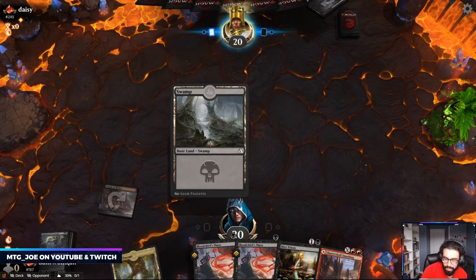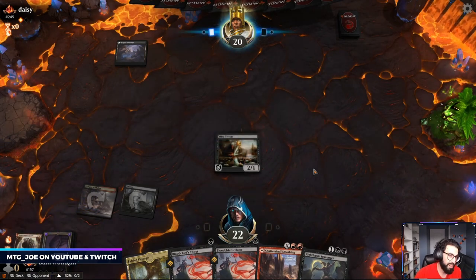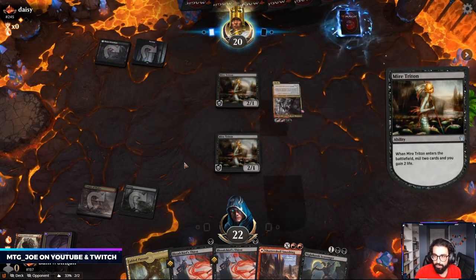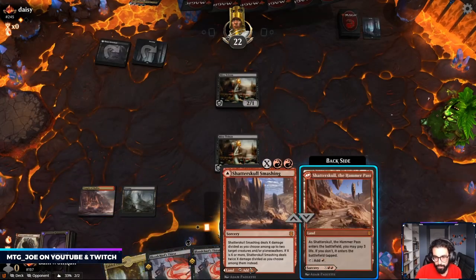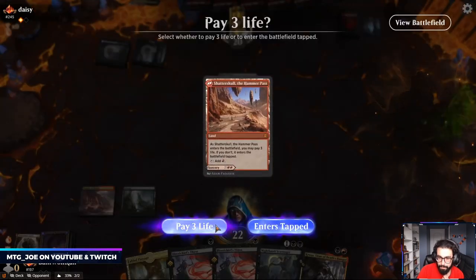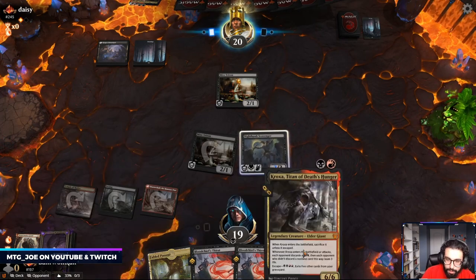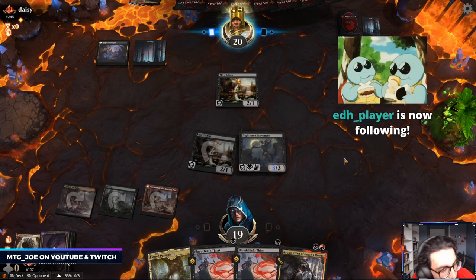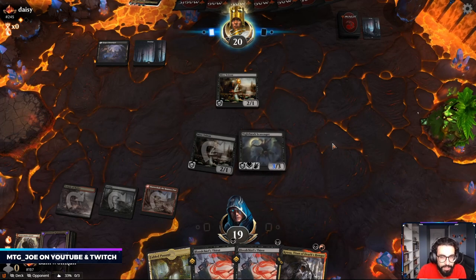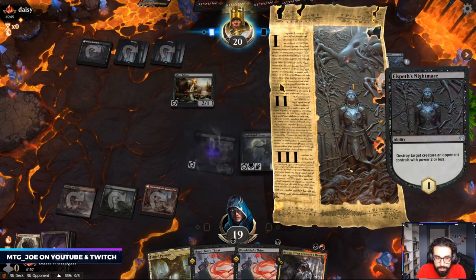So we'll go Mire Triton into Nighthawk Scavenger here probably. My intention was to create a zombie and then escape back Crocs, or just use the removal to kill one of their things. Okay, so they hit their Crocs. I think we do this — forces their turn to play out removal, and it just fills our graveyard if need be. Trying to get this Crocs going. Apologies for those just tuning back in — Arena crashed, we timed out of game one, lost a turn, and opponent was able to get ahead. Opponent's mana base is not that great right now.